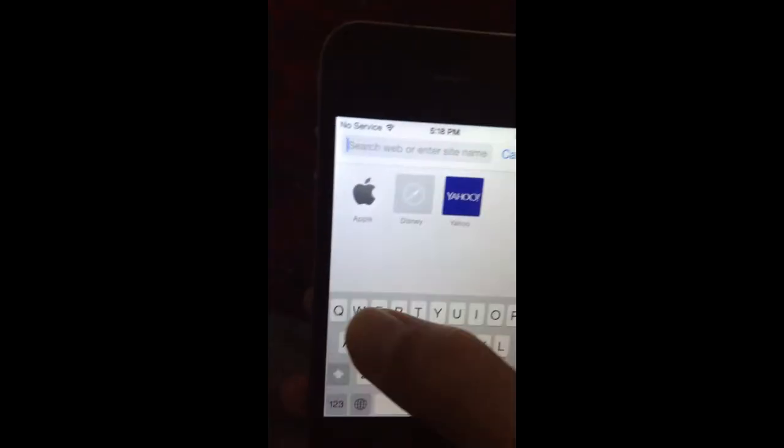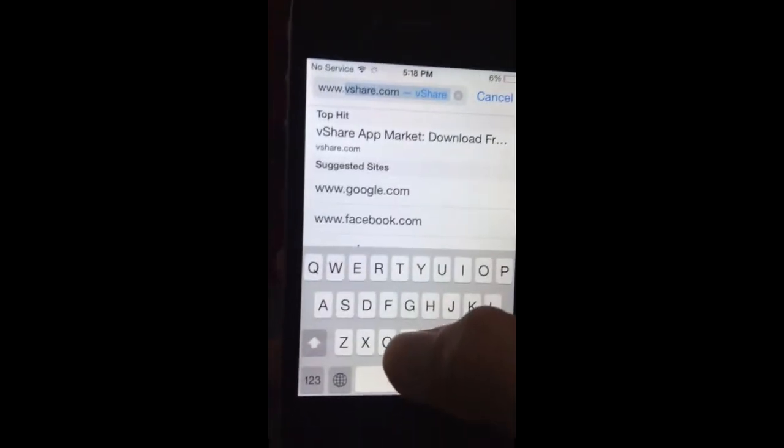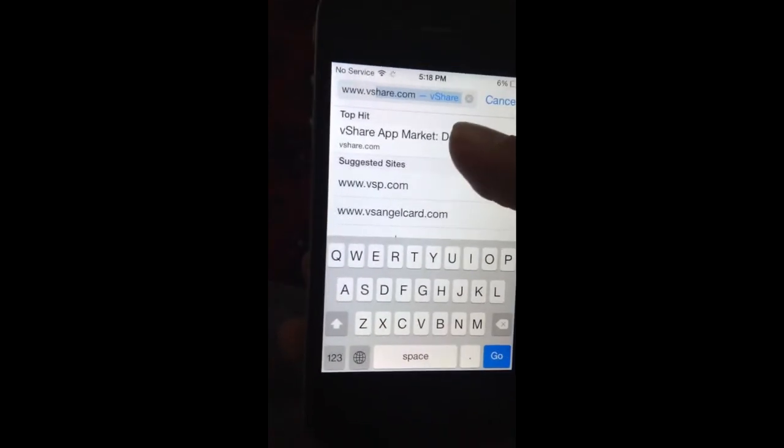You're gonna want to go to Safari and click in the URL: www dot vShare. So you got it, good.